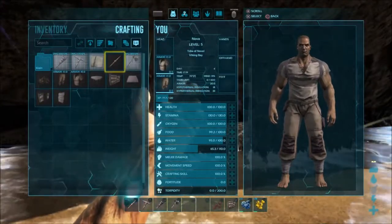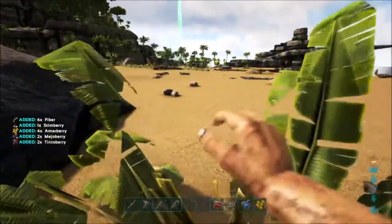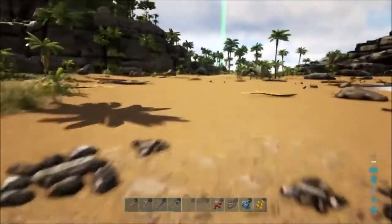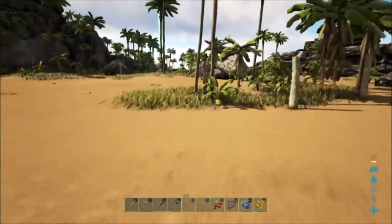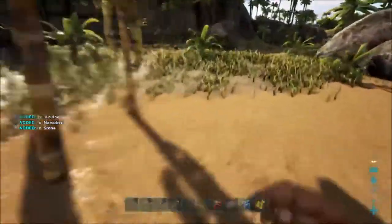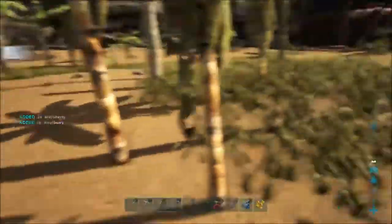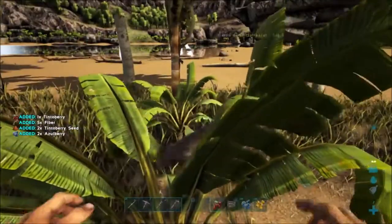I'm going to make a doorframe and it looks like we're going to need some more fiber for that. Let's see if we can grab some. If I'm really lucky, that stone I dropped earlier will still be there — it takes a second to despawn, so I'll just go check. I might have enough weight reduced to be able to pick it up. I know there are a lot of plants I can grab on the way there too. It's probably despawned by now but that's fine — we have plenty of rocks and other resources around here.